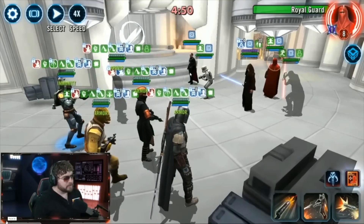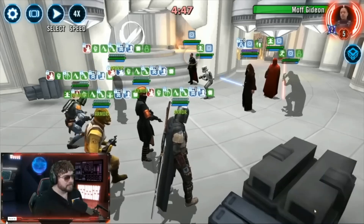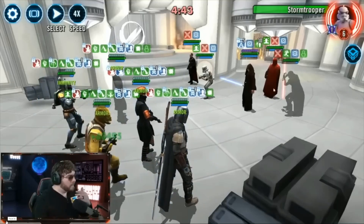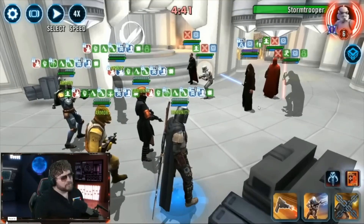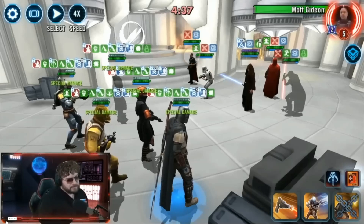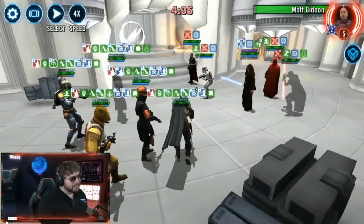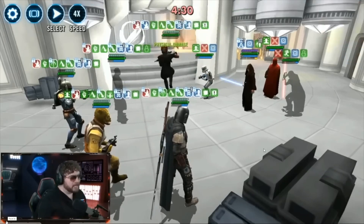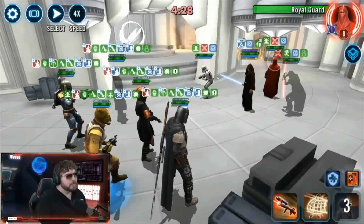You get your contract, whatever. Eventually you're going to go through and pick them off. Vader's going to get his stacks — right now he's at 30 protection stacks. Eventually he's going to go high, and the higher he goes, the better for your execute on Boba Fett.